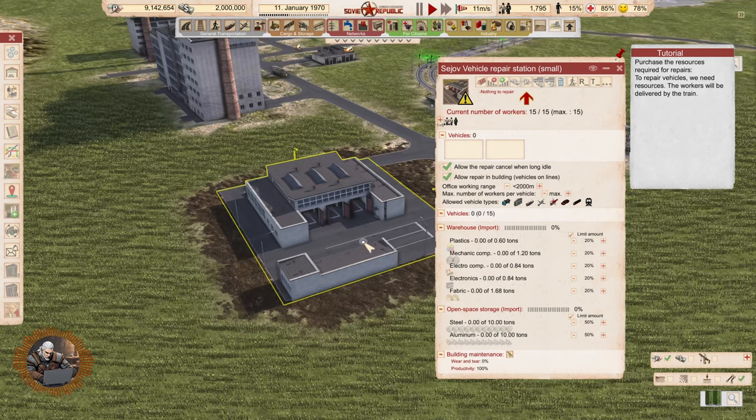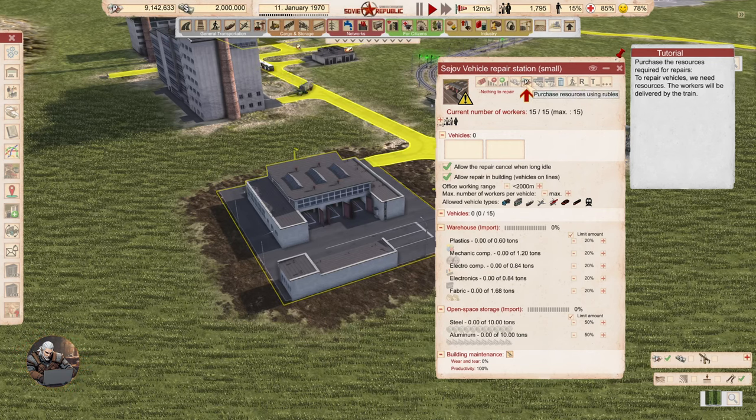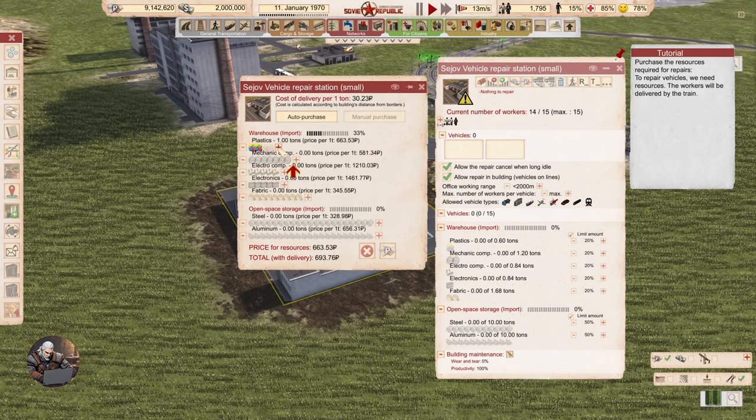That building as well has maintenance, of course. Let's buy — plastics, electronics, mechanical components, fabric, everything, some steel, some aluminum. And we are going to auto-purchase all of this.